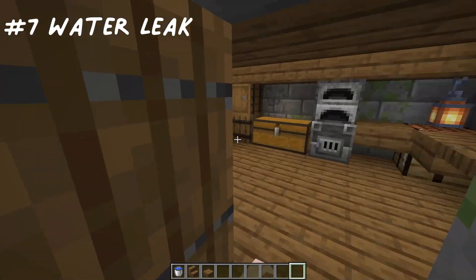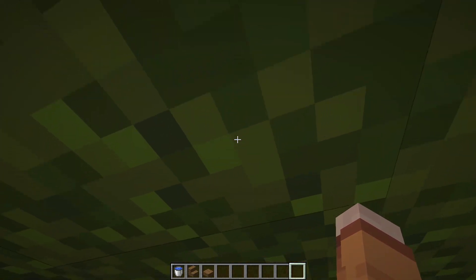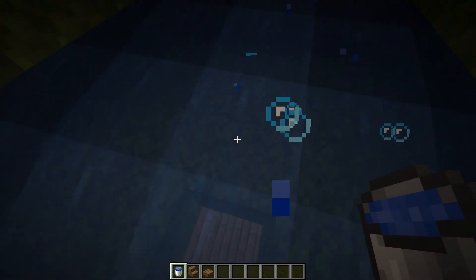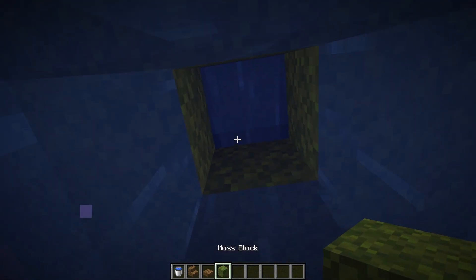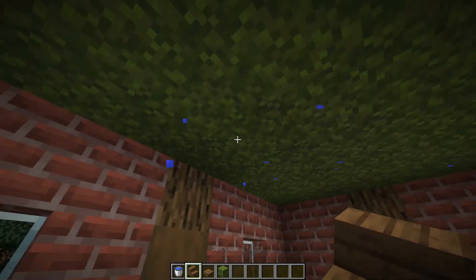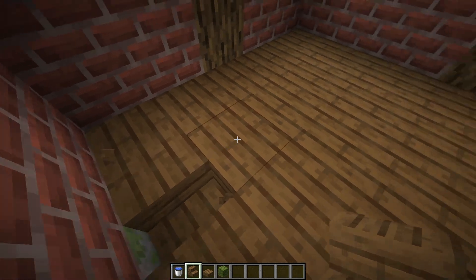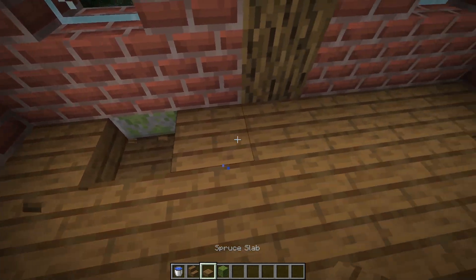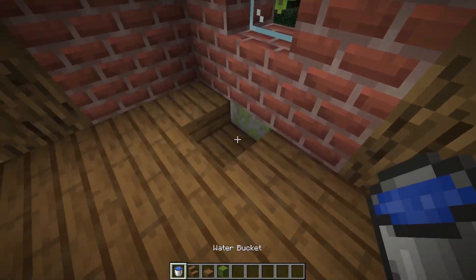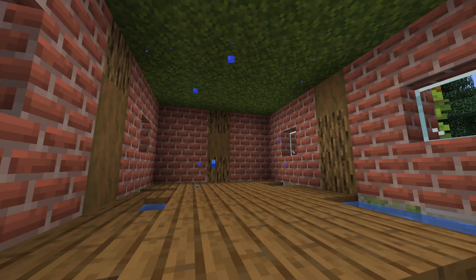Number 7: Water Leak. For this one, you're going to need a bucket of water and a few stairs and slabs. Break a hole into their attic and place buckets of water at the top. Replace the hole in the ceiling — it makes a very cool dripping effect. You can also replace the floor with stairs and slabs filled with water to make it look as if it had been dripping for a long time.